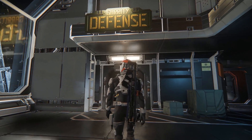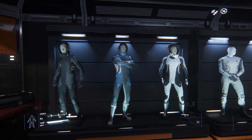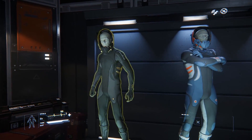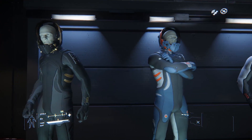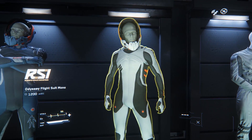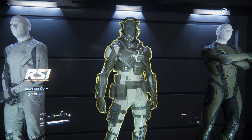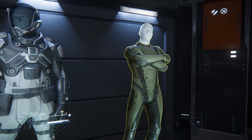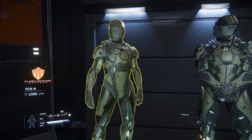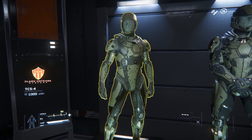Moving to the opposite side we have the Garrity Defence Store which sells armour and undersuits. Garrity houses the majority of the Roberts Space Industries undersuit variants — they all have the same function, they're just different colours. Olisar is the only location you'll find the beacon undersuit and the Macflex armour. The same applies to the TCS4 undersuit and its accompanying UEE marine armour, which comes in three flavours: Light, Medium and Heavy.